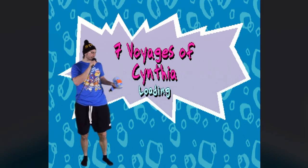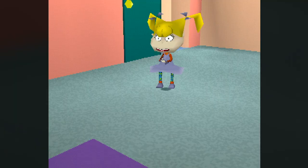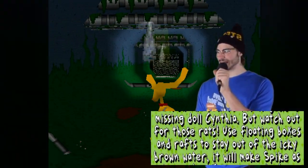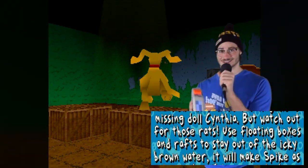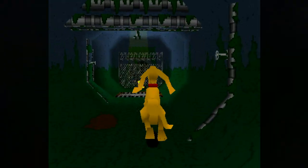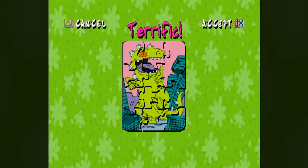The Seven Voyages of Cynthia. We found the captain for our boat. Angelica is alarmed, and with Cynthia sailing deep into the sewer, we have to avoid rats and poop water to save her. But the way the game works, if you collect 15 Reptar bars you get a puzzle piece, and it allowed me to beat the game before the level even ended.